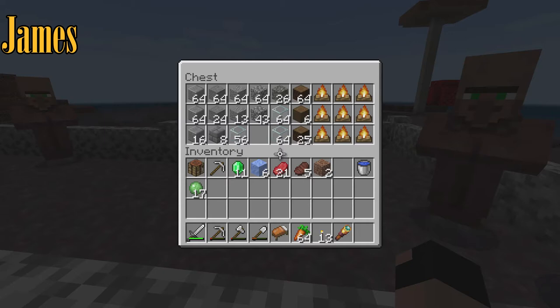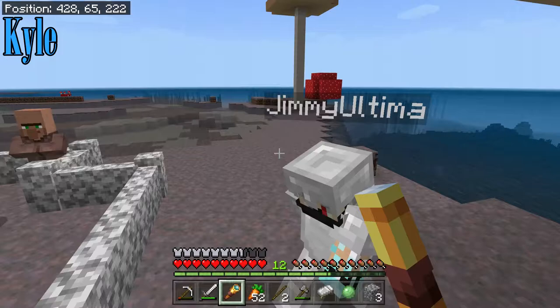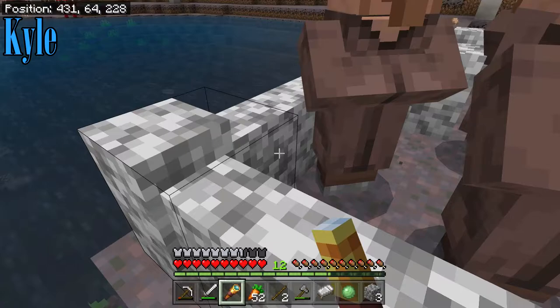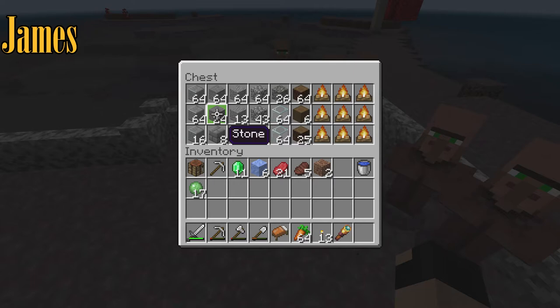Oh my god, I don't have all the resources we need - we don't have any hoppers. Hey Kyle, you wanna go back to the tunnel and grab the iron? Yeah, down in the cave, it's in the bottom right chest. I'm gonna start working on this a little bit. Sounds good.